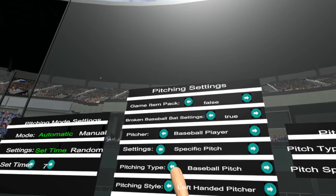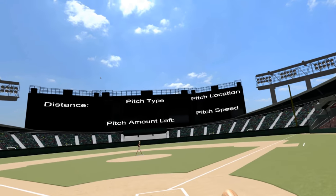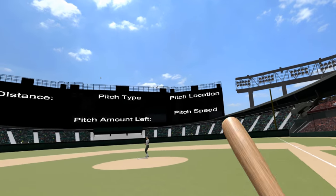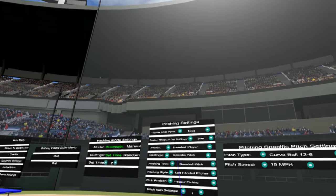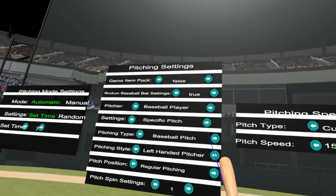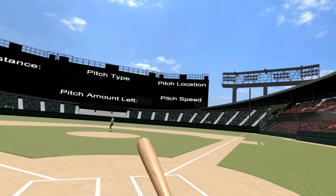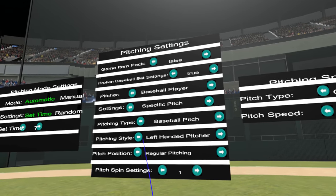Then we have Baseball Player or Pitching Machine — as you can see, we have a pitching machine and then a baseball player. Specific Pitch we'll cover in a minute. Baseball Pitch or Softball Pitch: softball pitches means this guy will throw it underhand; baseball pitches means he'll throw it overhead. Normal Pitch, then Left Handed or Right Handed — we'll go right-handed right now.